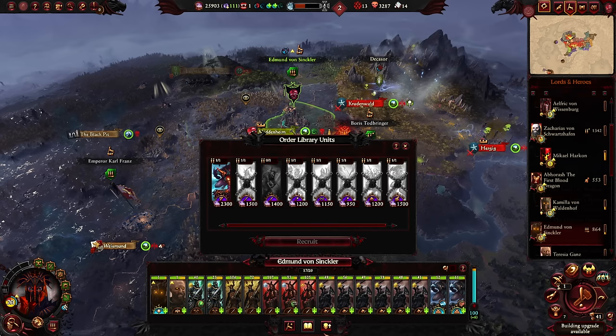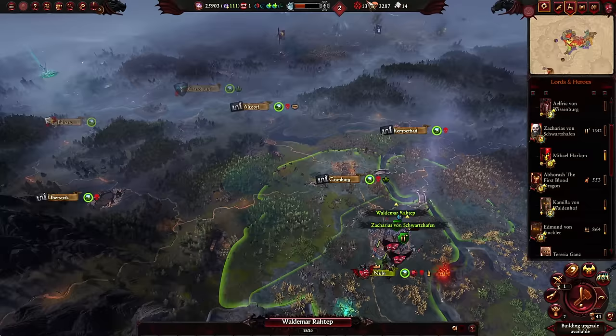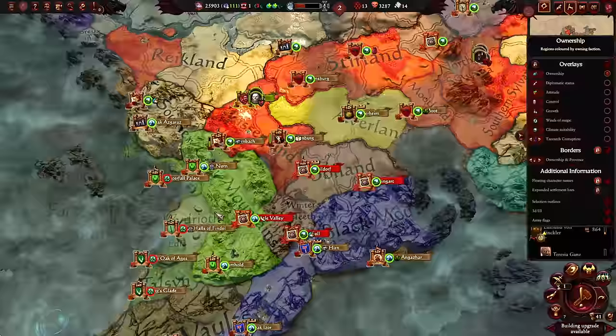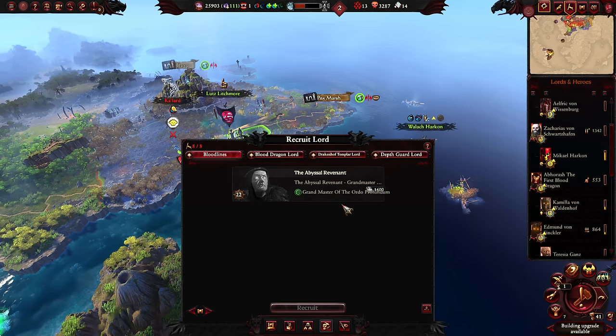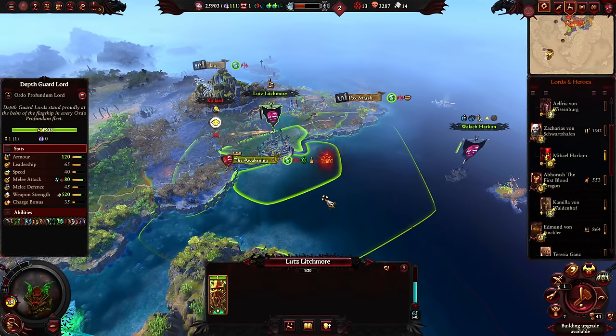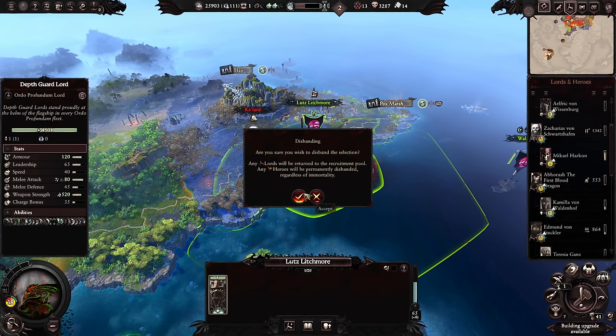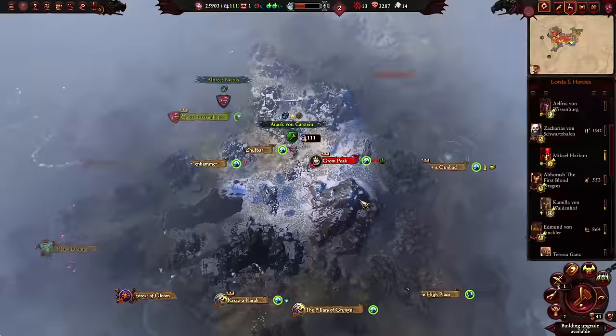We still want to get a couple more replacement Grave Guard units. I was going to delete Waldemar Rotab, but I could also have him ferry over some Grave Guard. We don't have enough Martial Valor to recruit an additional lord, but we could temporarily favor the Abyssal Revenant, who starts at level 22 — not too bad, could recruit stuff immediately from Wallach. The Ordo Grandmaster has to take priority though, since he needs to start growing his horde. The Abyssal Revenant can be brought back in five turns or so.